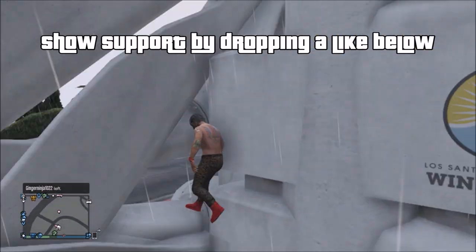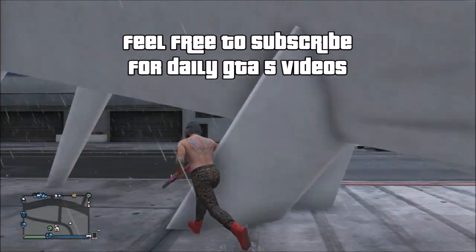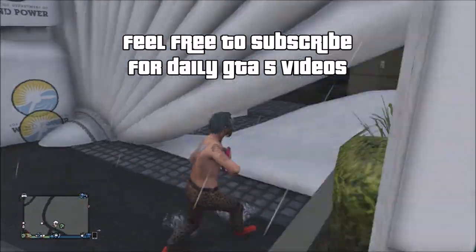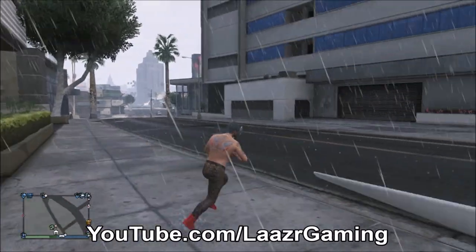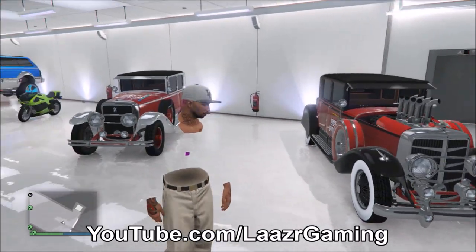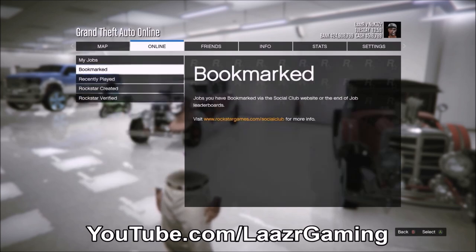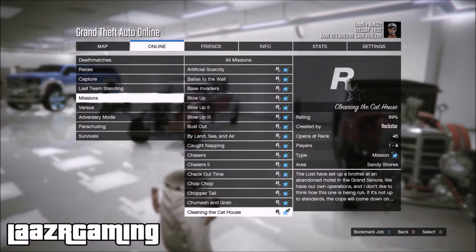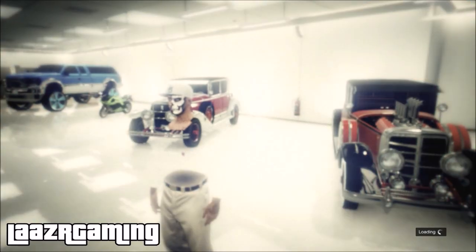Shortly after I show you this method, I'll show you how to increase the payout on the same mission up to $49k — an extra $11k for doing exactly the same thing. Make sure you watch to the end if you want all the information. So getting into the solo method: be in an online session, press Pause, go across to Online, go down to Jobs, Rockstar Created, and start the mission called Crime Scene. The good thing about this mission is not only does it pay really well and it's extremely easy, but it opens up at Rank 20, so the majority of viewers are already able to launch it.